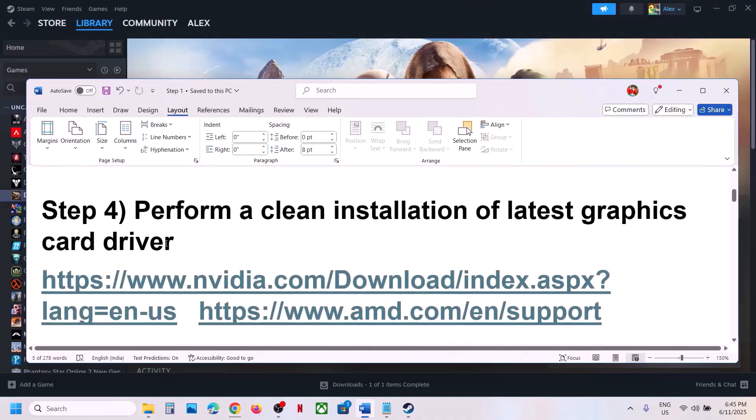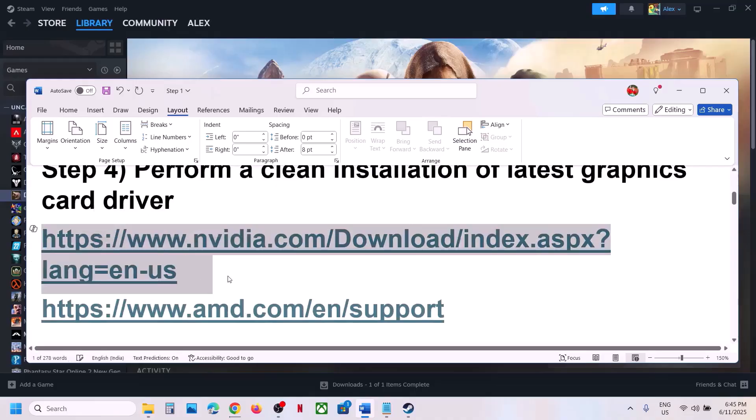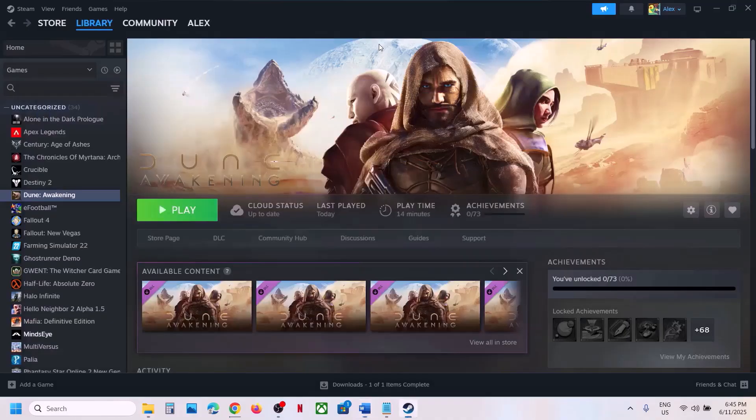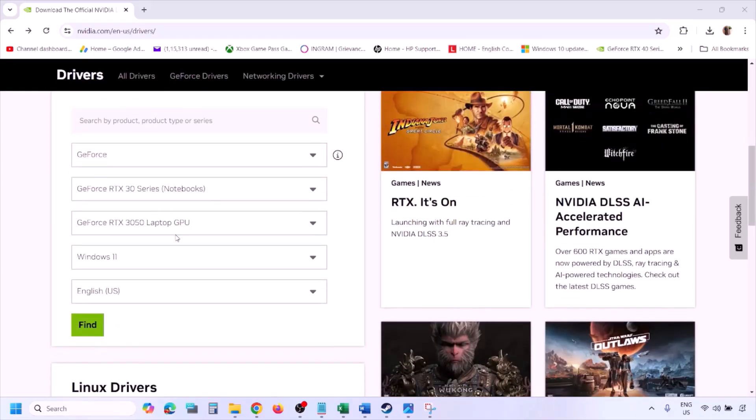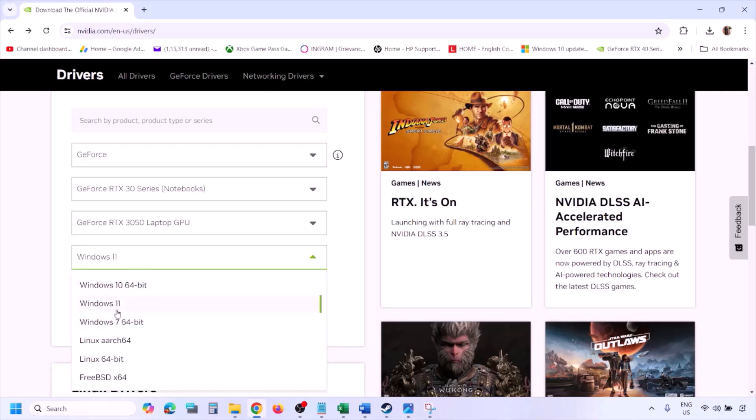For the clean GPU driver install: if you have an Nvidia card, go to the Nvidia website; if you have an AMD card, go to the AMD website. I'm showing for Nvidia. Go to the Nvidia website, select your graphics card from the list, make sure you select your graphics card, then select the right operating system — Windows 11 or Windows 10.